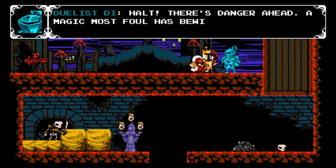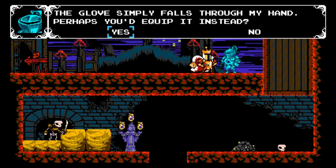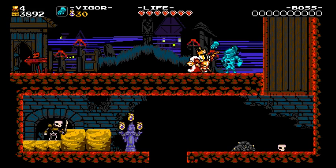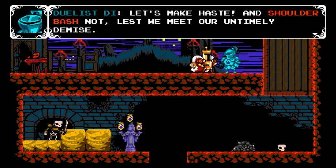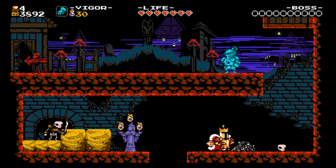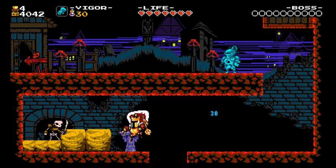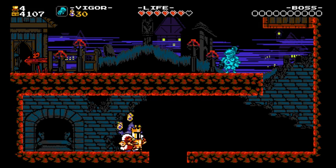What do we got? Duelist D. Halt! There's danger ahead. A magic most foul has bewitched my trusty dueling glove — I cannot wear it. The glove simply falls through my hand. Perhaps you'd equip it instead? Attack it in succession with quick slaps. I remember the new ability from the last episode. Attack in succession with quick slaps. Let's make haste — shoulder bash not, lest we meet our untimely demise. See you shortly.